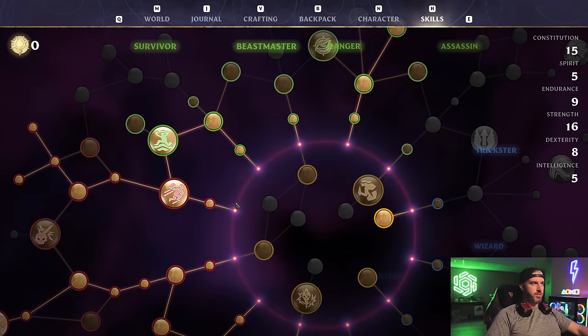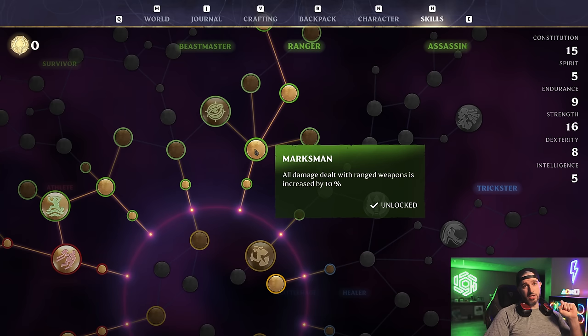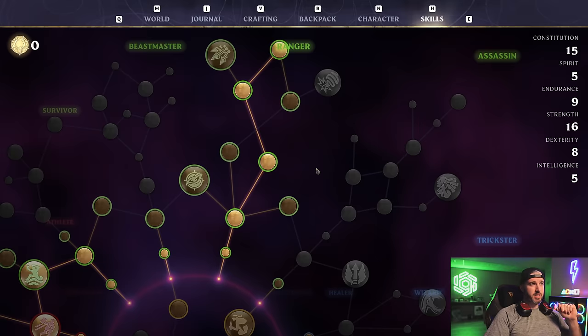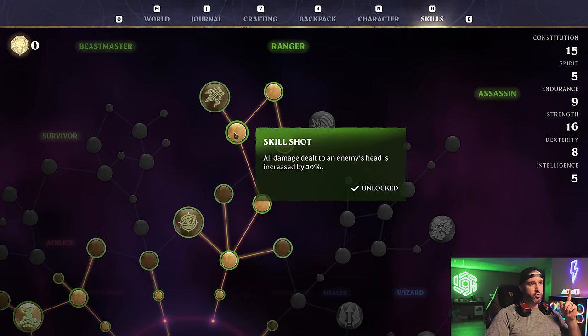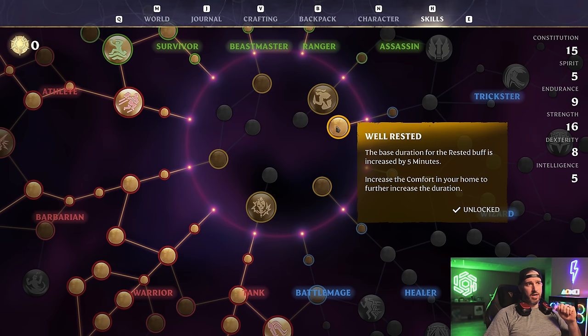Now for skills — a lot changed with this update. Out of the gate, take the point in Endurance, followed by Runner and Double Jump for maneuverability, then an additional point in Endurance for more stamina. Then take the point in Dexterity and Marksman in the Ranger tree — all damage dealt with ranged weapons is increased by 10%, followed by Sharpshooter for an additional 20% ranged damage (30% total). Then take Skill Shot — all damage dealt to the head is increased by 20% — and finally Ranger, which gives a huge boost to critical chance, critical damage, dexterity, and stamina recharge, providing some melee bonuses too.